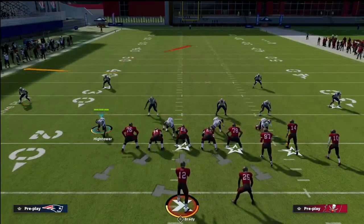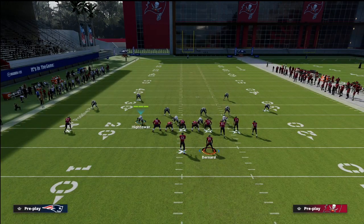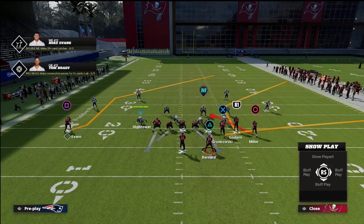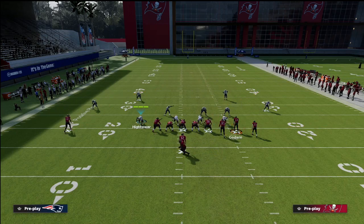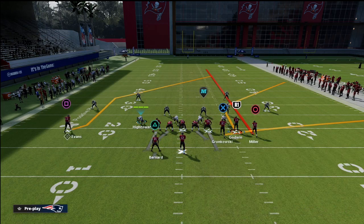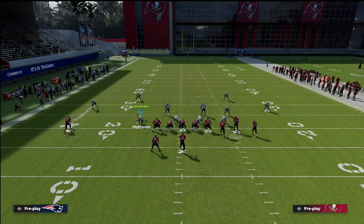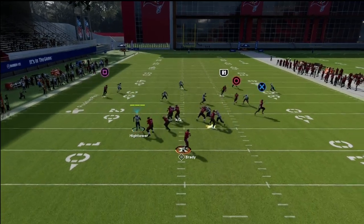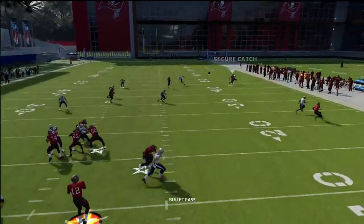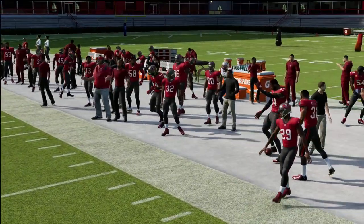Here's your problem: if you're playing bunch, let's say I'm in Z spot running a flood concept on the right and a backside dig — a very popular route combination. You're going to notice that with cover four palms I'm able to match that corner route and take it away.